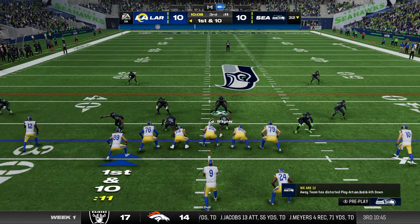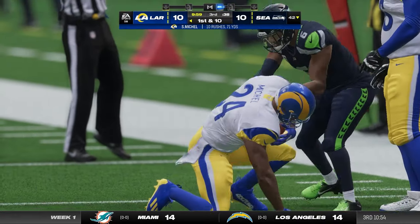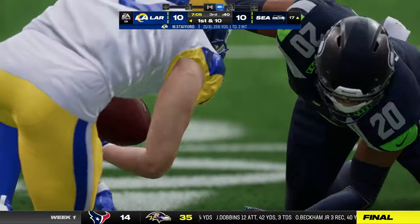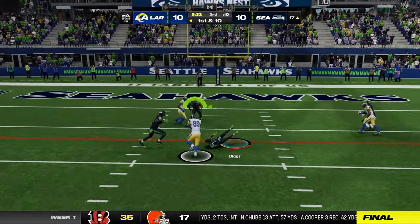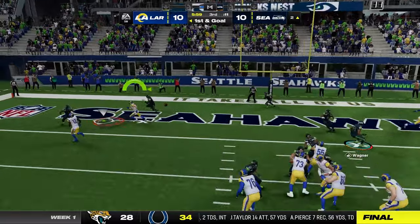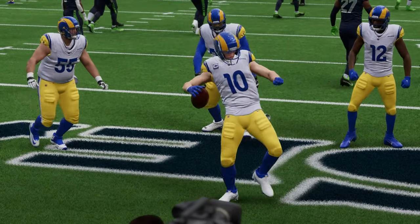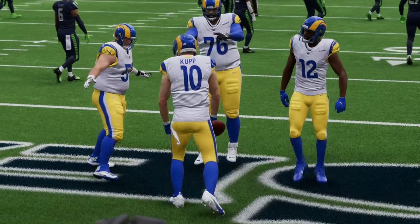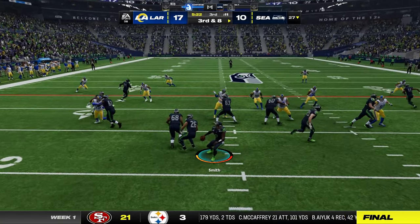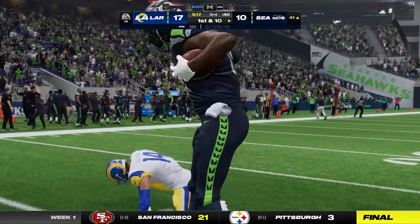The Rams take possession from the interception. They tackle him for a loss going out. Stafford works the middle of the field and gets a completion. From the red zone, the Rams are looking at first and goal inside the 10. Stafford throws and it's a touchdown — two yards on the score and the Rams take the lead. After tying at the half, the Rams retake the lead on the opening drive of the third quarter. Stafford finds an open man for a completion past midfield, almost to the 40.